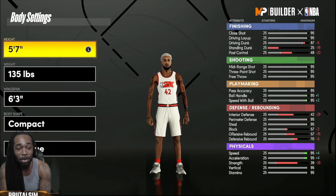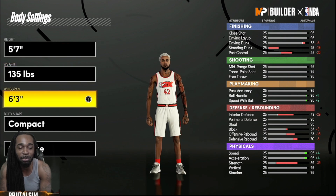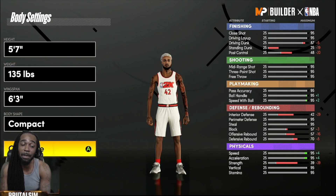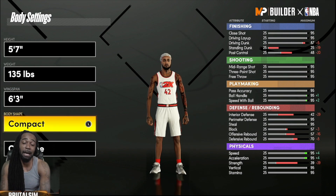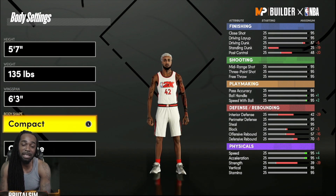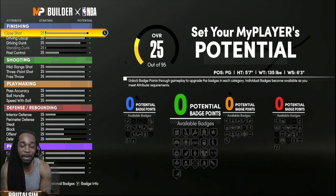Let's get to the build straight out of the gate. We're going 5-7, lightest weight 135 pounds, and we're going 6-3 compact build. You could go with whatever body shape you want, but I like slim. I'm going to go slight or compact, depending on how I feel that day.